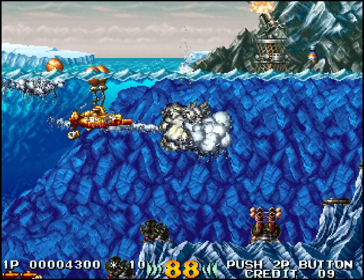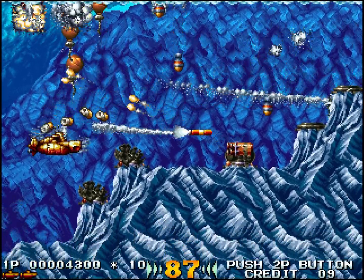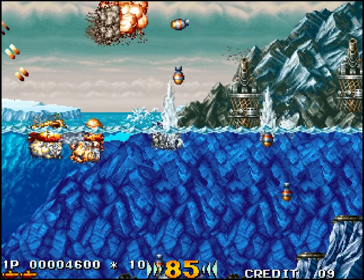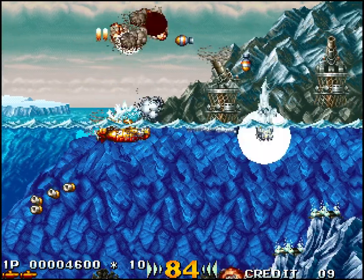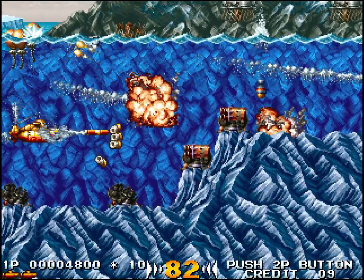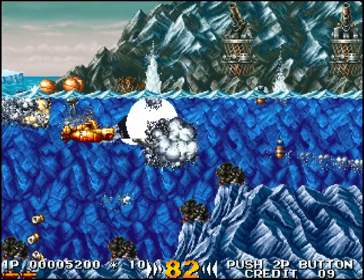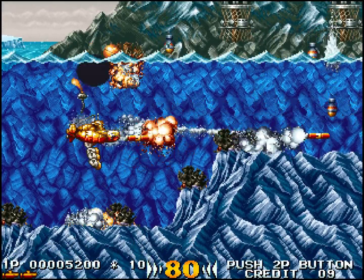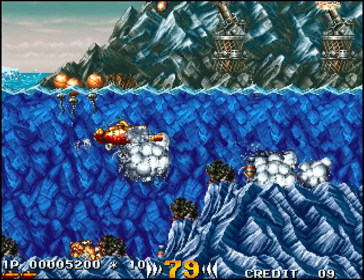On a une touche pour tirer une arme principale, une touche pour tirer une arme secondaire. En surface, ce sont des missiles qui permettent de toucher notamment les avions ou les bâtiments qui se trouvent au-dessus de nous. Et quand on est sous l'eau, ça peut être des mines qui montent à la surface, et également des charges sous-marines.